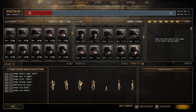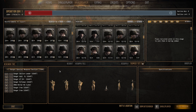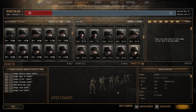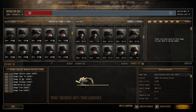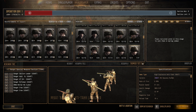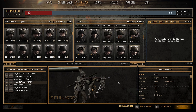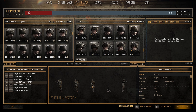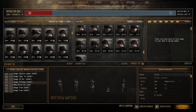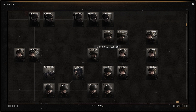Then we have the Ranger Special Weapons Section 1944 — 12 pop cap, 212 manpower at the dead end of the ranger tree. Stats: 375 HP, 300 stamina, fours and fives. You get two M9 bazookas — one for the gunner, one for the assistant — plus a 60mm mortar. Crap tons of anti-tank and great support capability. At 12 pop cap and 212 manpower that's a steal — really good AT and support.